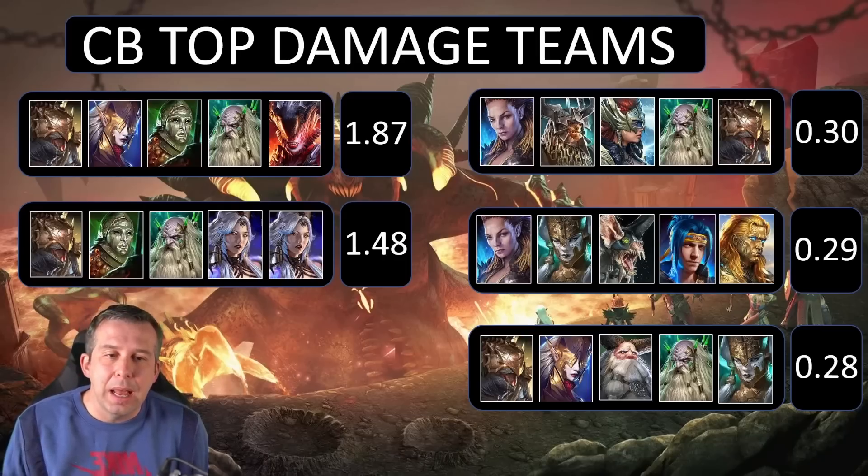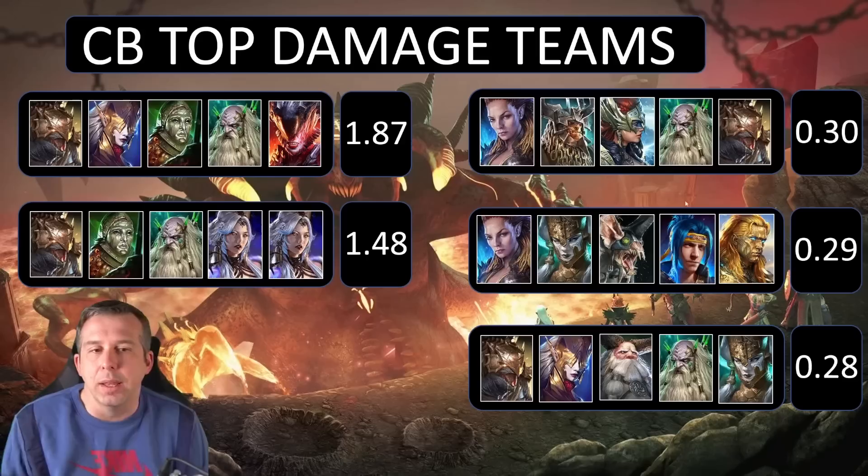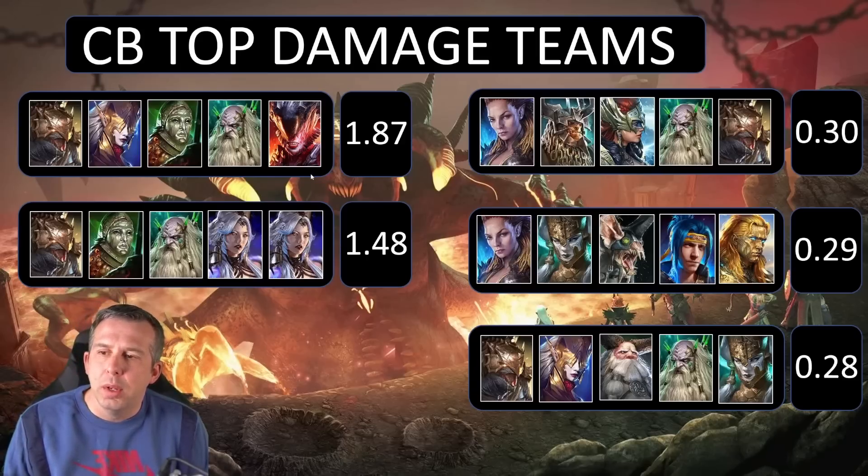We've then got 300 million damage for an old-school tanky clan boss team using Krisk — basically Balk shields and Brogni shields, using Brogni's reflect passive to do a lot of the damage. You've got Iron Brago giving massive defense buffs and big hits, Lydia giving speed, and Krisk extending all those buffs so they cover everything. Pretty cool old-school team.